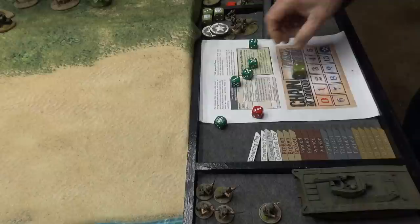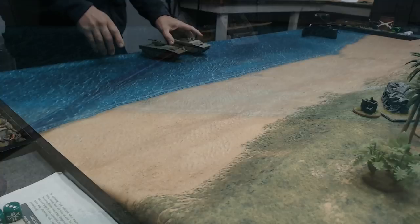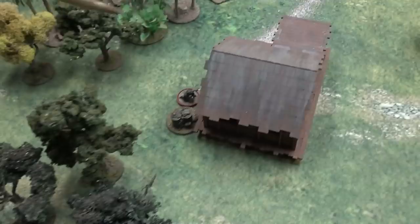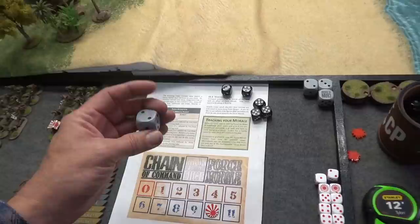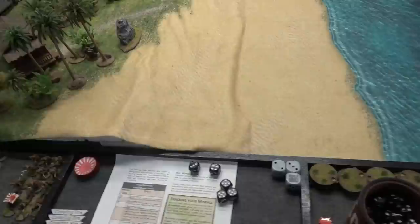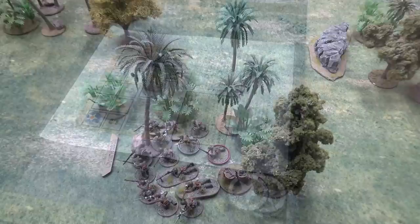Andre goes first, rolling a three on the red die with two for the chain of command die. With his two threes, he brings both LVTs in — red squad is in the one on the right and they're on overwatch. He's also brought Lieutenant Horton in behind a jump off point, also on overwatch with his carbine. For the Japanese phase, I brought in a squad off this jump off point — they went on overwatch and Sergeant Wasabi has come in with them.